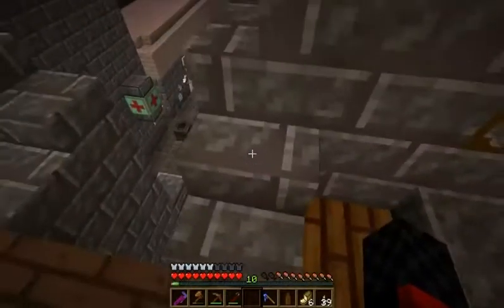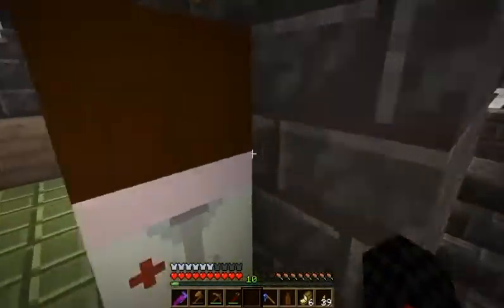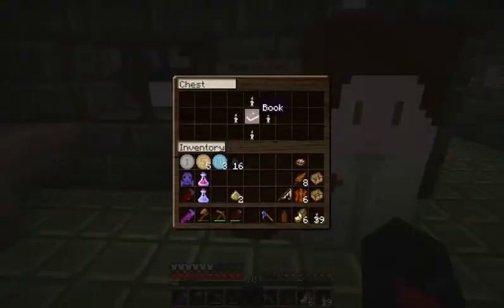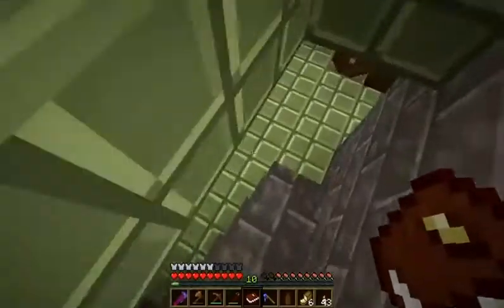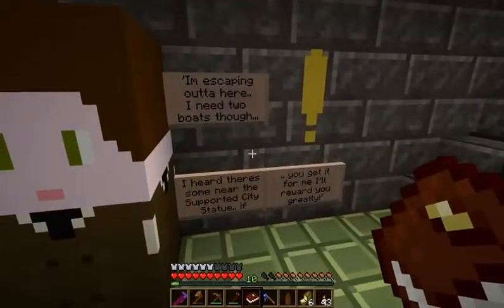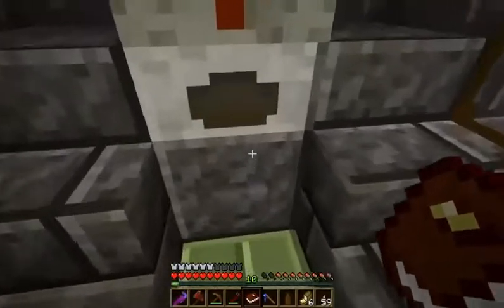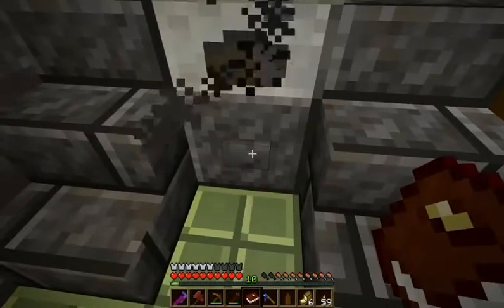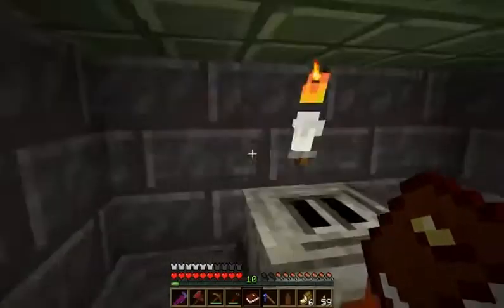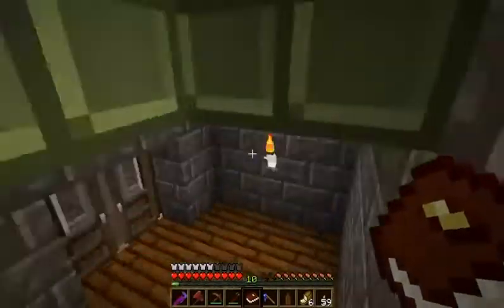I've got more food now. Here's the book, and I'll take the torches because I'll need them. Two boats — there are the two boats, you can have the axe. I'll take the torches. Here's what I was talking about with the dispensers — I can't openly open them. Even if I did on this one, it really wouldn't have mattered.